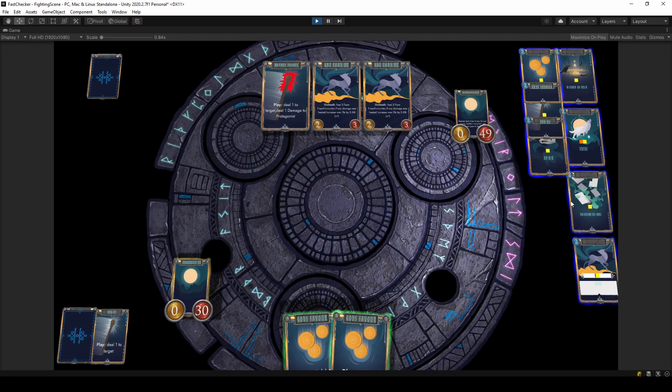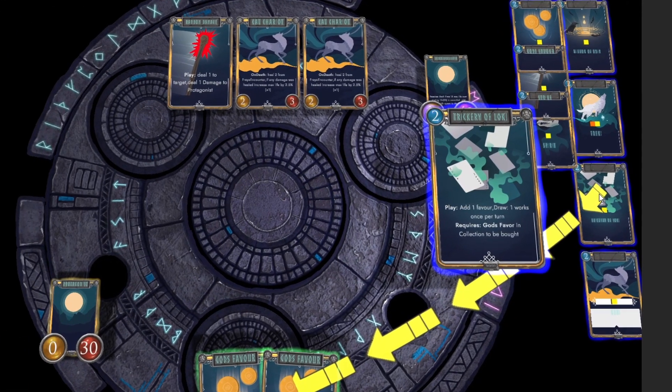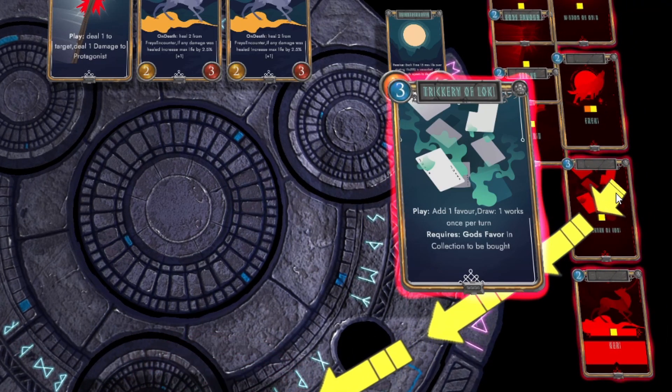The last thing about card highlights are cards in a shop. You can see that the cards the player can buy are highlighted in blue. But as soon as he can't acquire them anymore, they are turning into red. And here you can see a transition of color on a big card, from blue to red.